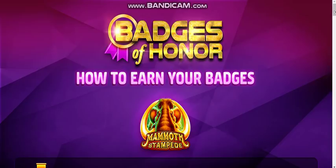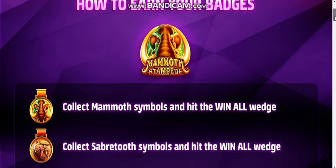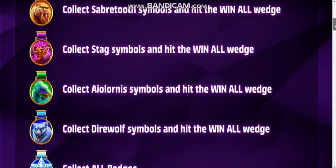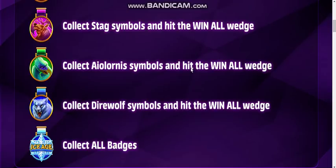You can earn them in Mammoth Stampede by collecting the mammoth symbol and then hitting the win all wedge. So when you cover that bar at the top and reach the end with the mammoth symbol and manage to hit that win all, you will collect that badge. The same goes with the saber tooth, the stag symbol, the Iolornus symbol, and the dire wolf symbol. And if you manage to collect all those symbols, you will also collect an Ice Age badge for collecting all badges.